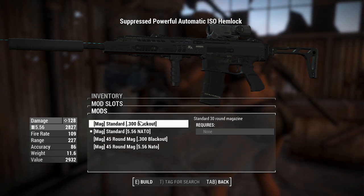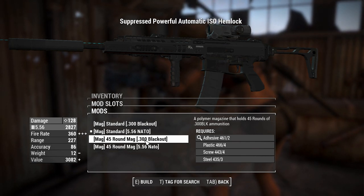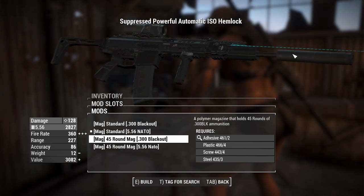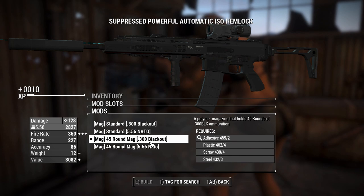You can have a standard magazine or a 45-round magazine chambered in either 5.56 or 300 Blackout. That doesn't actually change the chambering of the weapon nor the damage output, but it makes the magazine look different. So pick whichever you think looks better.